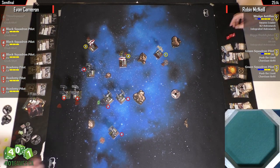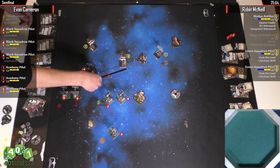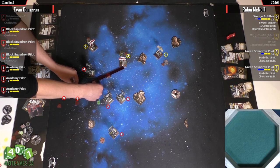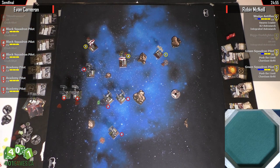It seems like Robin's dice roll pretty hot, and Evan's dice roll enough results where he's got the action. That's why you really have to overload their dice — where you just can't not. You just shoot so much that they run out of dice.